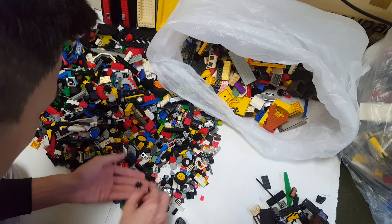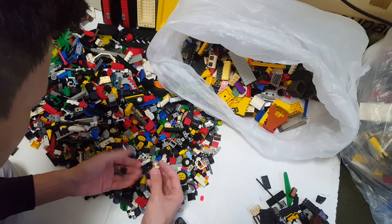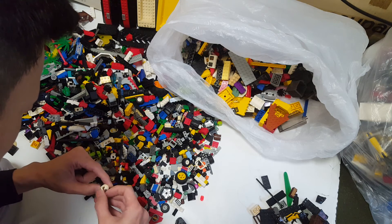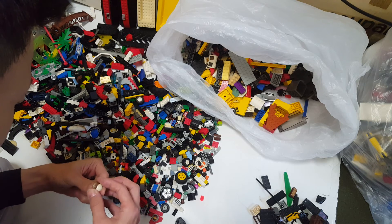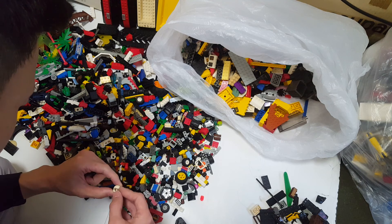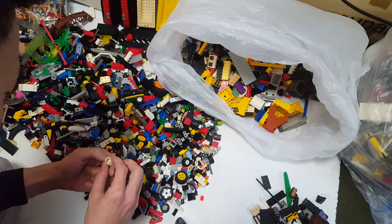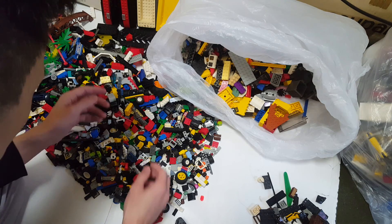Look at this — the spider ski part and the helmet. Still getting a small number of minifigure stuff. The visor cracked right on top of my finger, and this helmet is a fake one. That freaks me out.